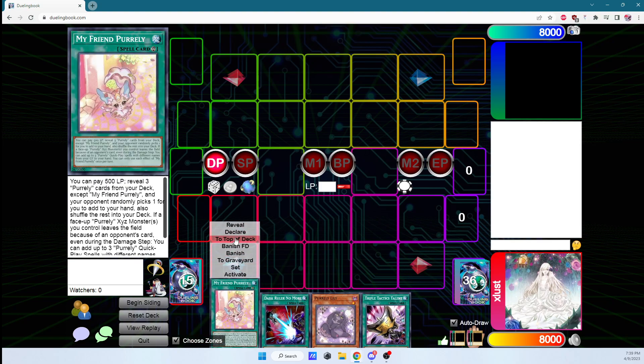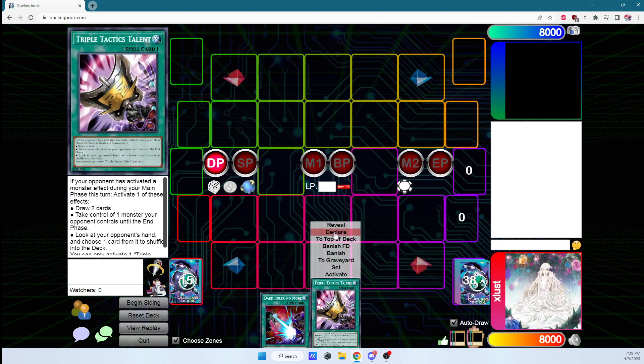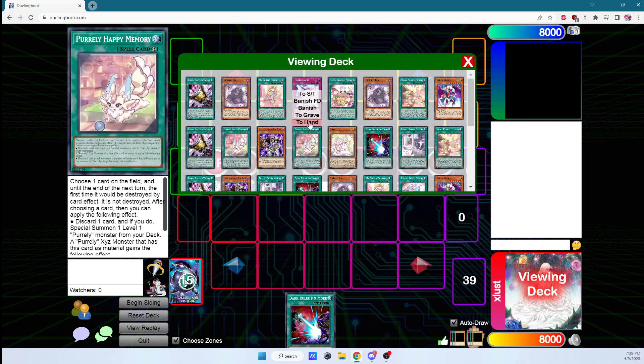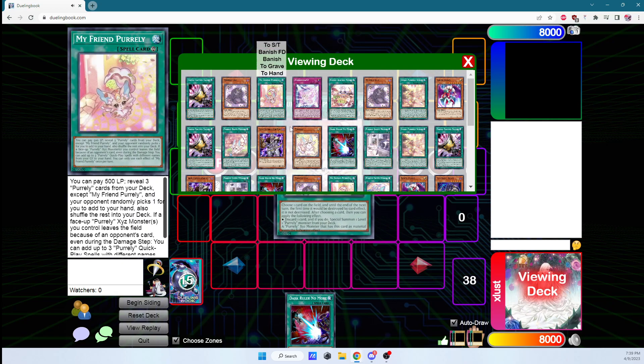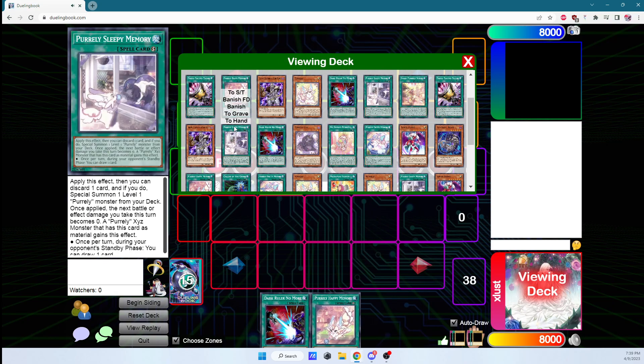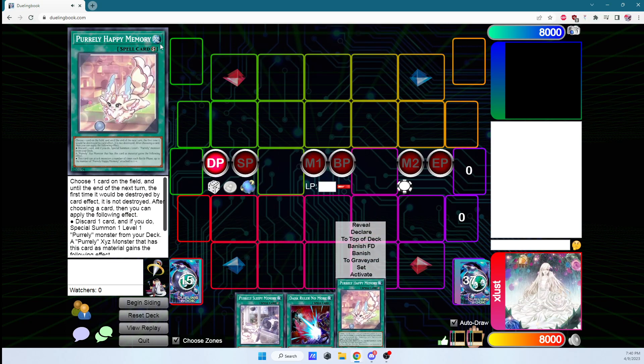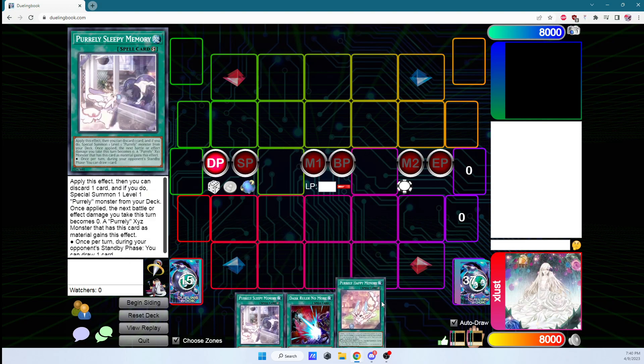In order to actually understand how to play against Purely, we first need to know what the basic combo is. I'm going to go through one of their most common starting hands, which is two of any of their quick play spells and one random spell.